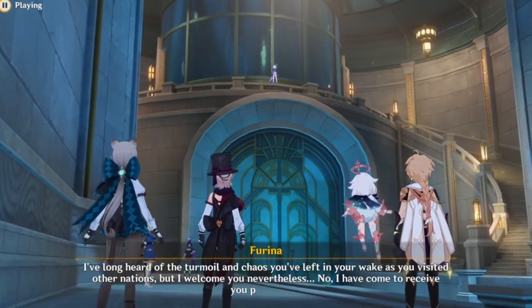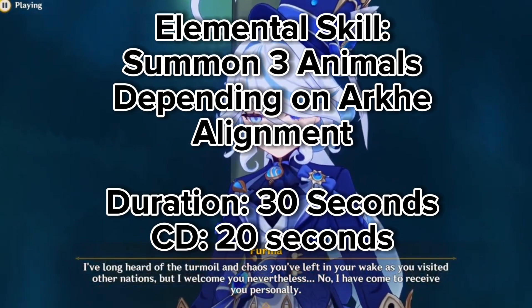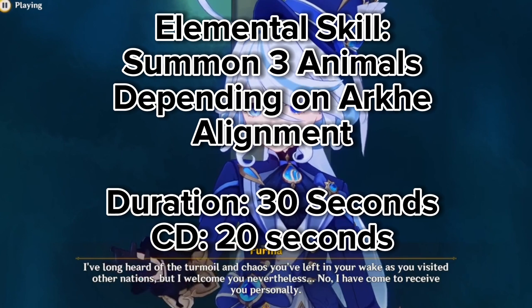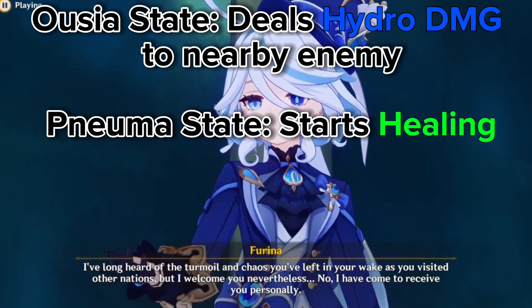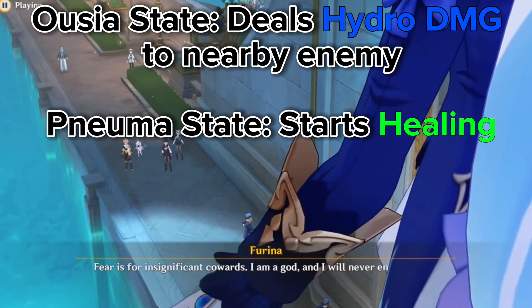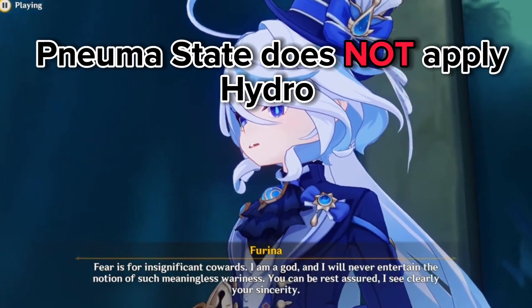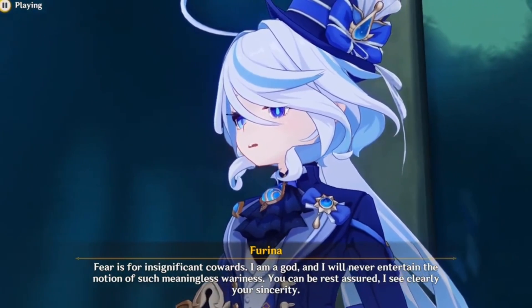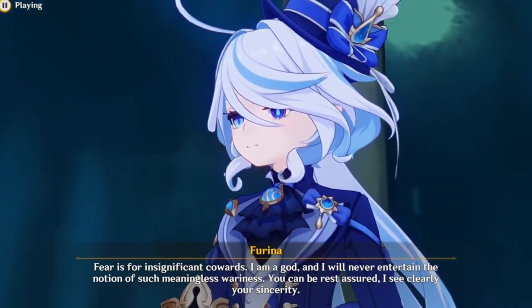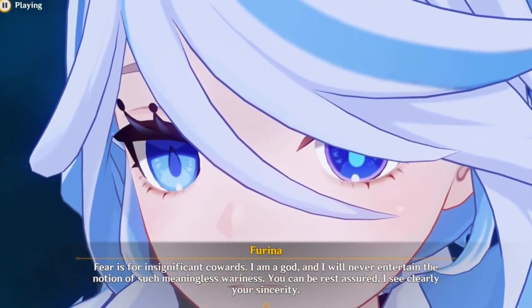Now into arguably the most important part of her kit, the elemental skill. She can summon animals depending on her Ujja and Pneuma alignment, with a duration of 30 seconds and a cooldown of 20 seconds. If she's in the Ujja state, she deals Hydro damage. If she's in the Pneuma state, she starts healing. The Pneuma alignment healing does not apply any units of Hydro, so the more useful alignment is Ujja. She's also heavily incentivized to be played with other healers, so the healing won't be that useful.